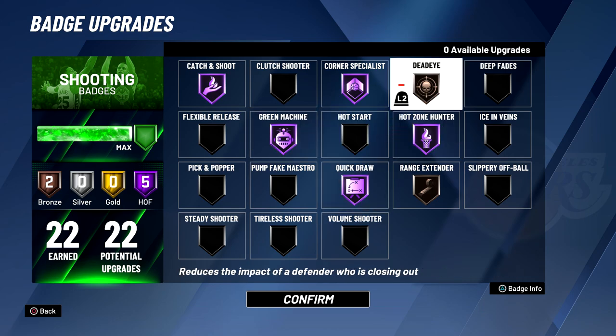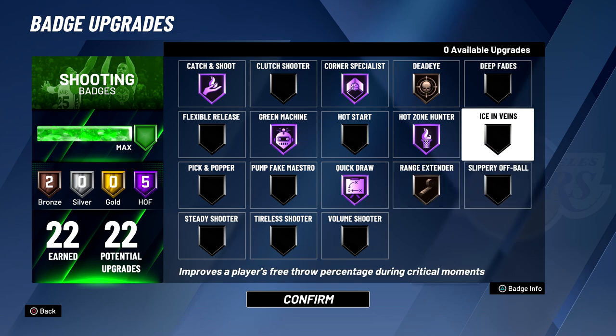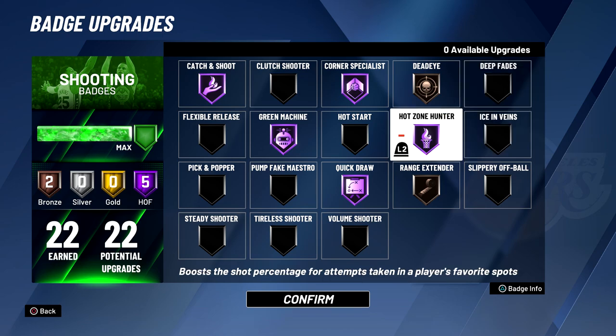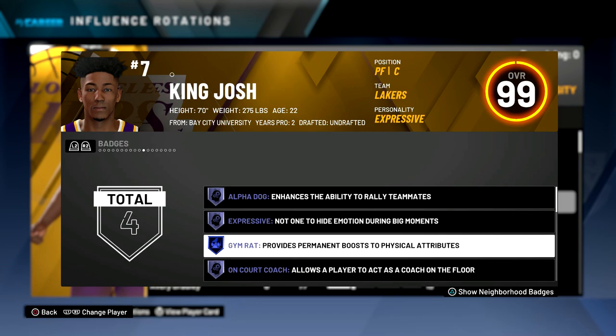Then I have Hot Zone Hunter Hall of Fame, Dead Eye bronze, and Range Extender bronze. I want to try out Slippery Off Ball and Deep Fades — I've heard Deep Fades is an amazing badge. Flexible Release is also a good badge especially before you learn your jump shot timing. When they messed with the hot zones I took that badge off and put Flexible Release on gold, and before I could time my jump shot consistently it was a really good badge for me.